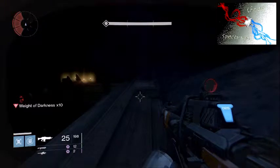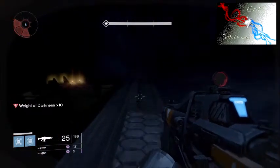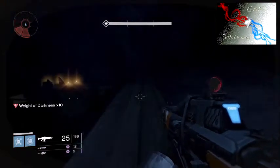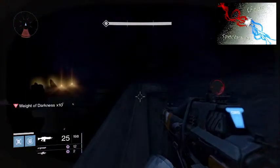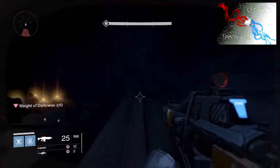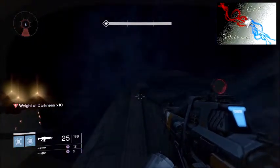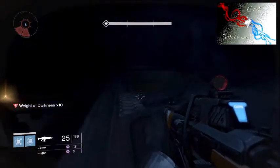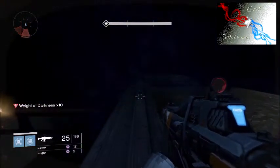You're going to follow right here on this little ledge, all the way down until you get to the last little walkway that juts out to the right. Once you get to Weight of Darkness times 10, you're not going to be able to sprint anymore. But that's okay, because from here on out there won't be any thralls — none of them are going to spawn. They all stay down there by the first light.